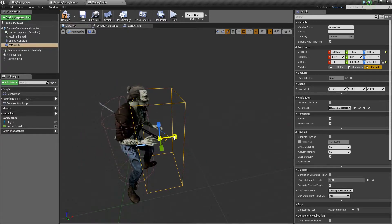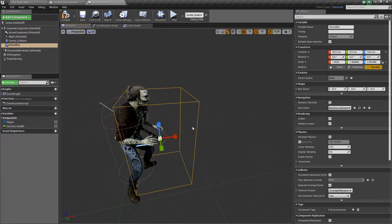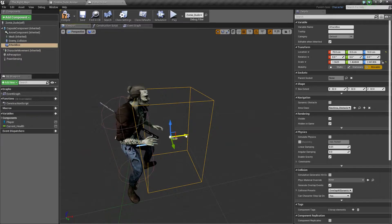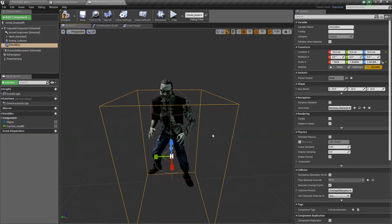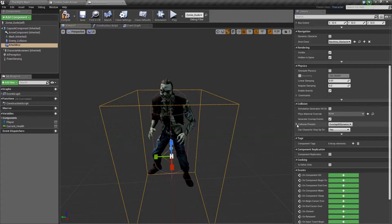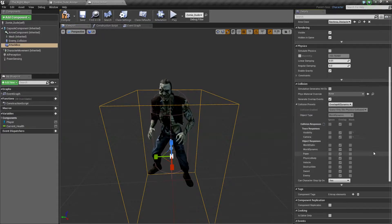The way Unreal Engine's scaling works — if you don't know — it works in both directions. So if you scale one axis, it symmetrically does it on both sides of the object. We're going to scale that up and move it forward a bit. I think that should be a good size, but we can change that. We need to check that the collision presets are good, and they are on Overlap All Dynamics — perfect.